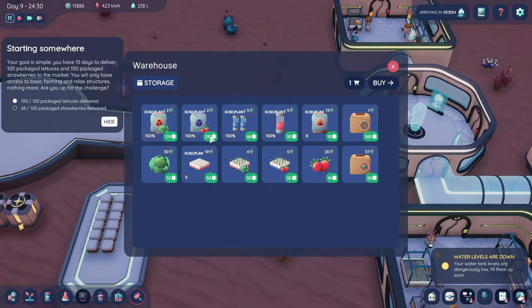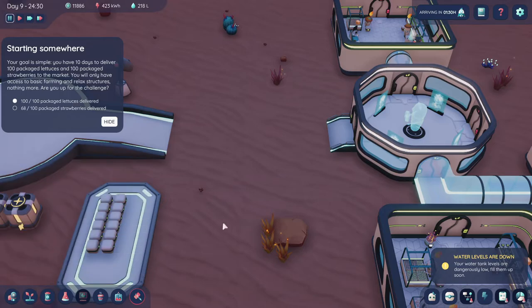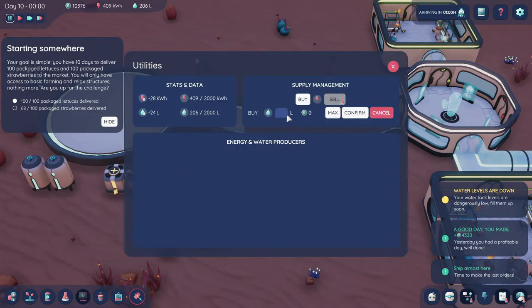I wonder if as you level up, you can get things where you can actually grow your own seeds — have a production where you don't have to rely on outside stuff coming in. There is research down here: discover improvements and new ideas, office research, office brands, lab research. So I wonder if we just can't unlock these because it's the demo. Water levels are not terrible, but I should probably buy 500 liters.